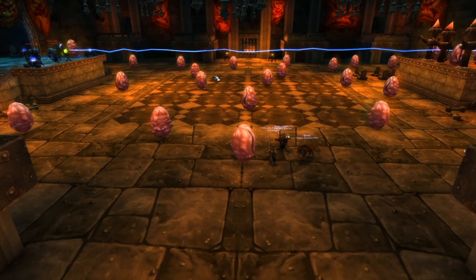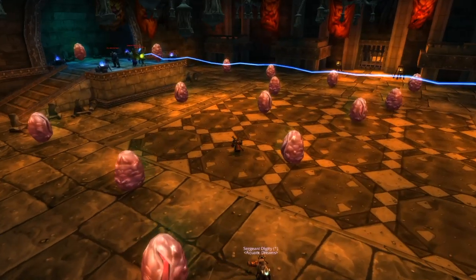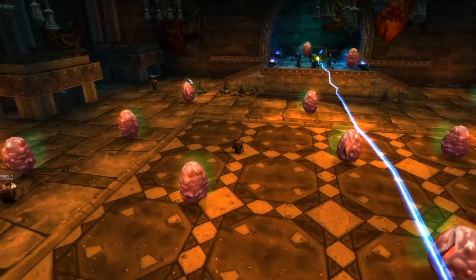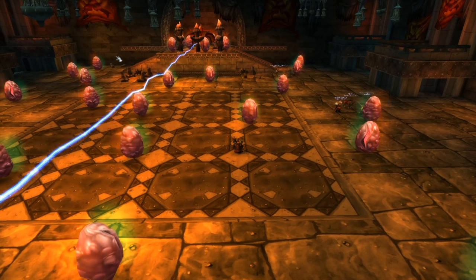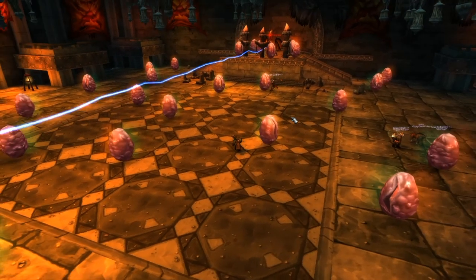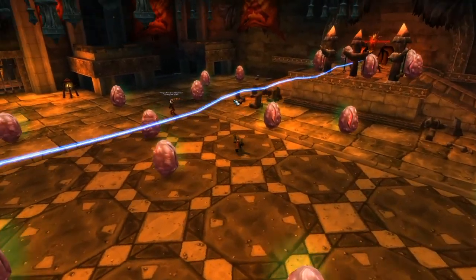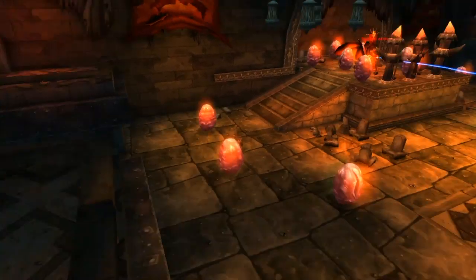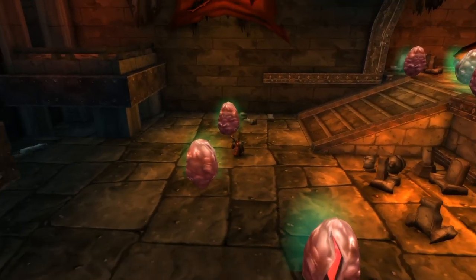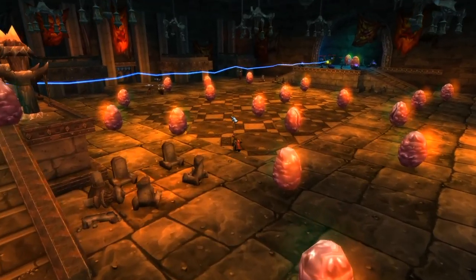While killing Razorgore's eggs, it's best to clear the middle section first — that's the hardest point to get threat off the boss. Then clear the left side near the orb holder, so the boss ends up far away when you tank him and has to run across the room. Continue kiting and killing adds. Always save the top-left corner egg, or whichever egg is furthest from where you plan to tank him, for last.